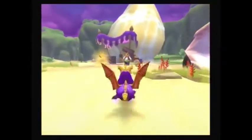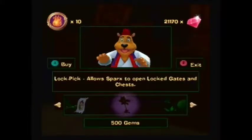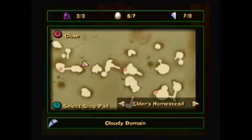Now to purchase another Teleport Pass from Moneybags' shop. Ah, there you are, my favorite wallet. Use it to teleport to the Elder's Homestead in Cloudy Domain.